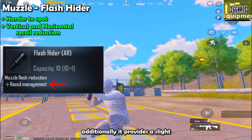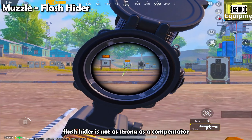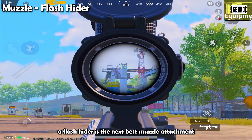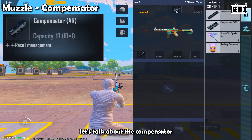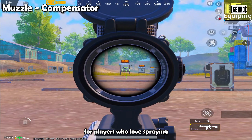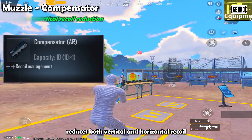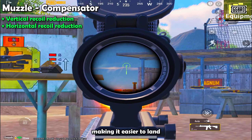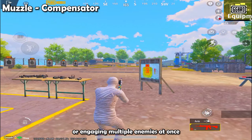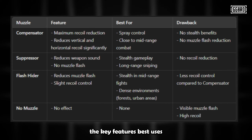The Flash Hider reduces the flash when you shoot, making it harder for enemies to spot you. Additionally, it provides a slight reduction in both vertical and horizontal recoil, making your shots a bit more stable. Flash Hider is not as strong as a Compensator; however, if you can't find a Compensator, a Flash Hider is the next best muzzle attachment for controlling recoil. The Compensator is one of the most popular attachments in this game — the go-to choice for players who love spraying in mid- to long-range fights. It significantly reduces both vertical and horizontal recoil, making it easier to land consecutive shots. If your playstyle involves rapid sprays or engaging multiple enemies at once, the Compensator is your best friend.